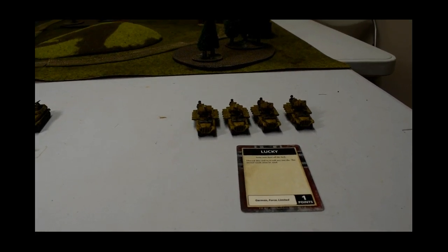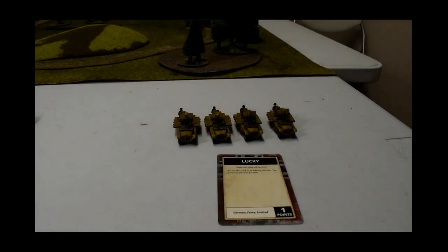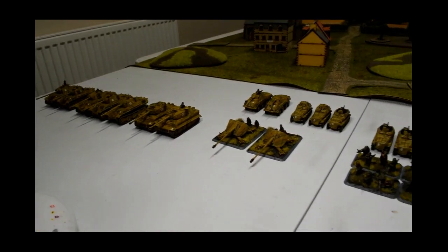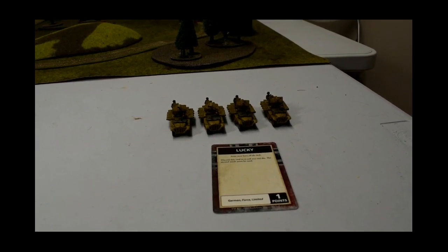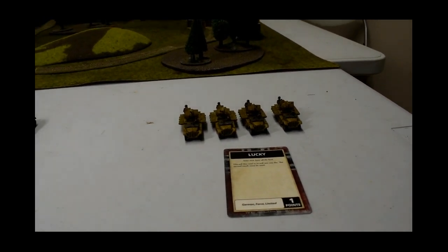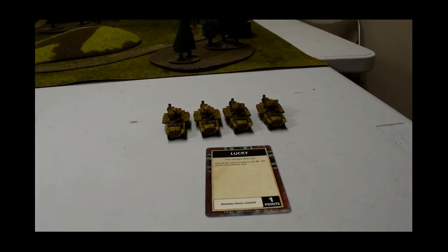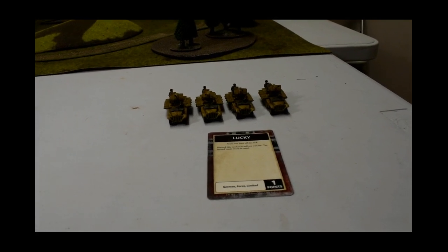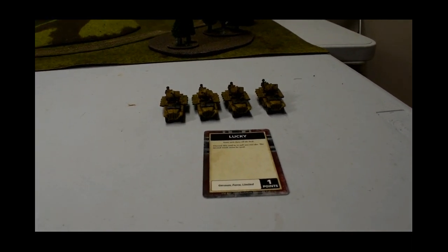I'm going to try and follow the example force as much as possible. These, when equipped as trucks, can be in the formation with the Panthers, which I think would be best since it makes your formation a little bit stronger and stops them breaking. I'll use these as trucks, but if you feel I should stick rigidly to the example list, I'll go back. Bear in mind, if you're following this example force, you can add them as trucks to the formation - and then you can ditch your lucky card to make them armored.